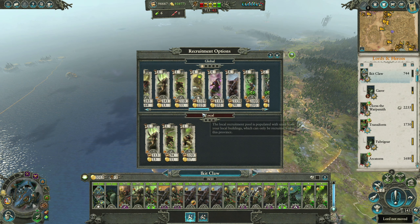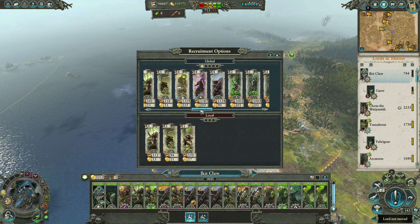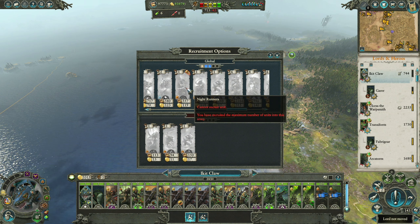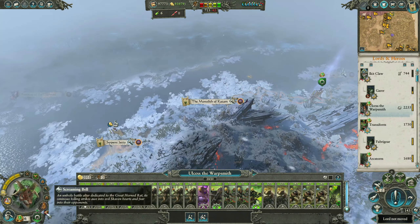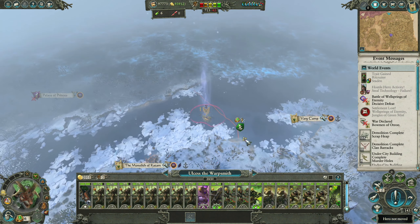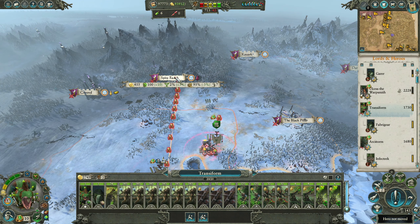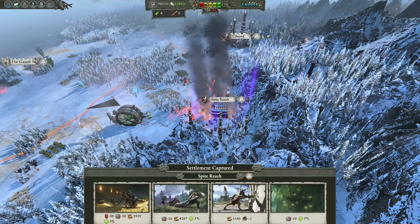There really aren't many very good options — maybe just Night Runners to fill out the army. Let the bell scream. Or Cess is going to jump on the water and we'll go see what's at the Sea Corpse — probably a battle though. We're going to transform — Warlock Master of Scryer — transform can take despite reach. Lovely.